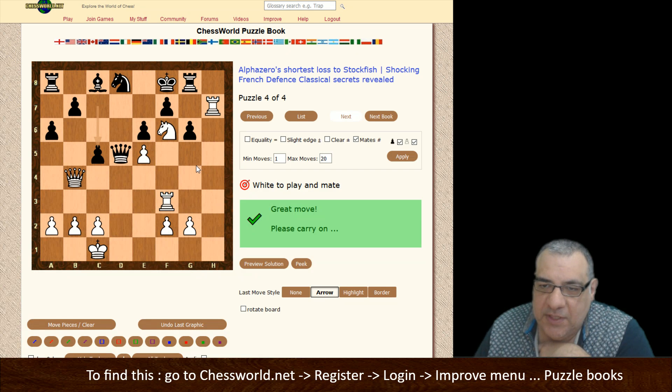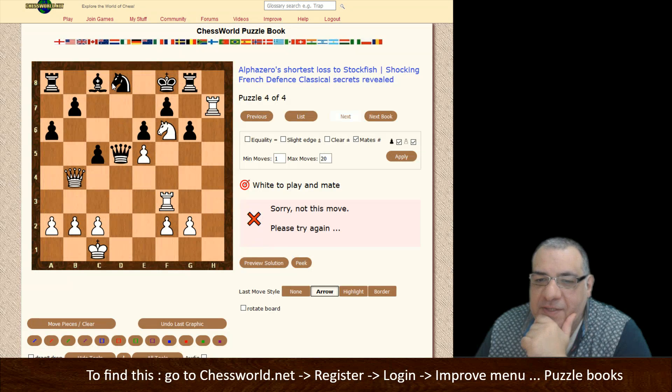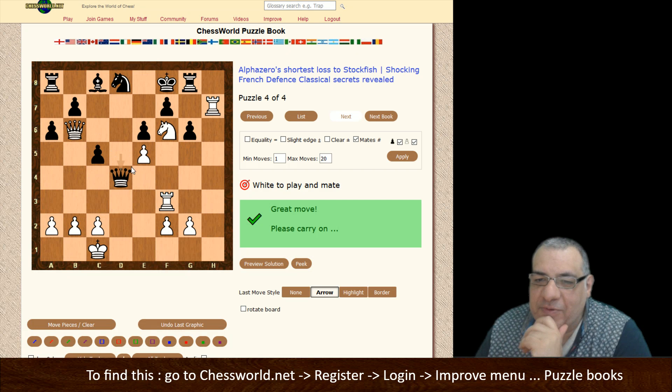What's the checkmate here? Is it taking the Queen? I have to have a quick peek here. Let's peek at the next move - Queen b6. Oh, that threatens something. The Queen - it keeps the Queen attacks. I think that's the point.